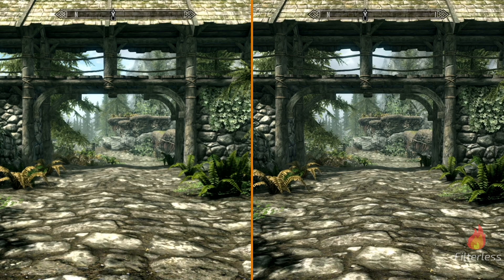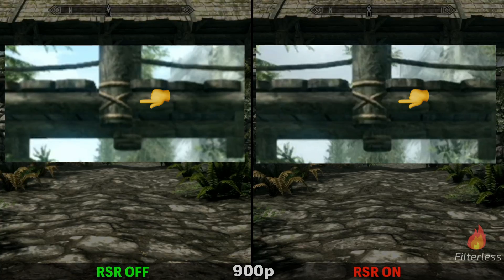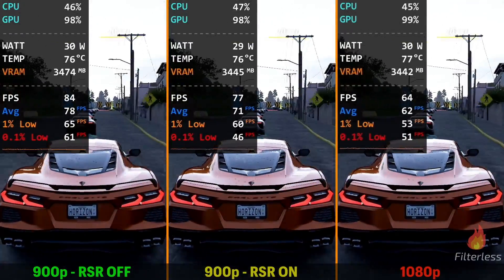Radeon Super Resolution is pretty great. It upscales the image if you're below native resolution — so on the Ally, that would be something below 1080p. Let's take a quick look at the performance and the visuals of having it on versus off at 1080p.